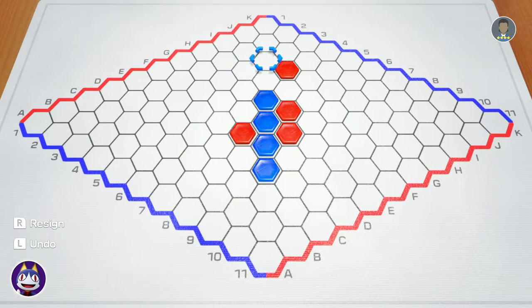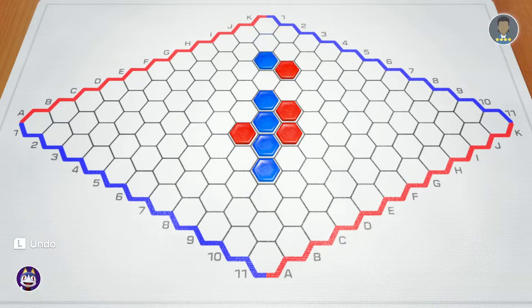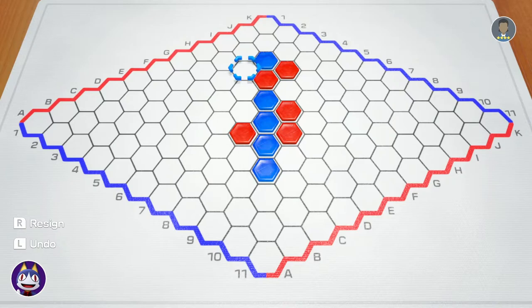If I go here, the CPU can go here, blocking me off again. Instead, I'm going to choose to go here. This spot blocks red from making a double connection to either of the two spots that I just showed you. It may not be a forced connection with my piece, but it will create this line format that I'm about to show you.